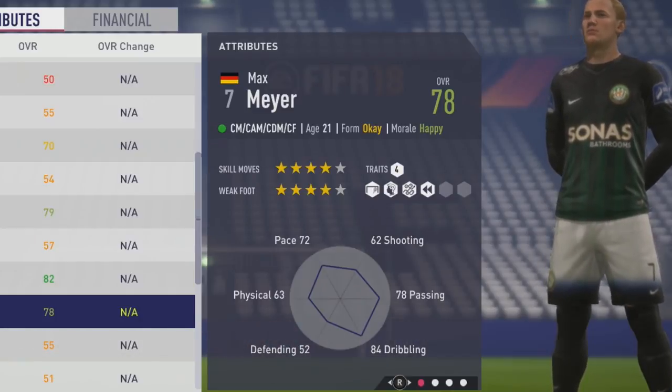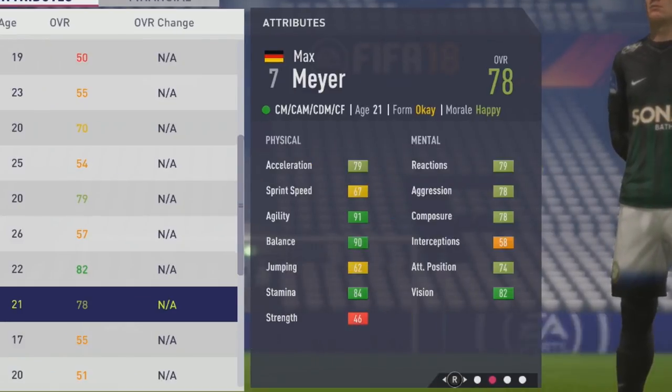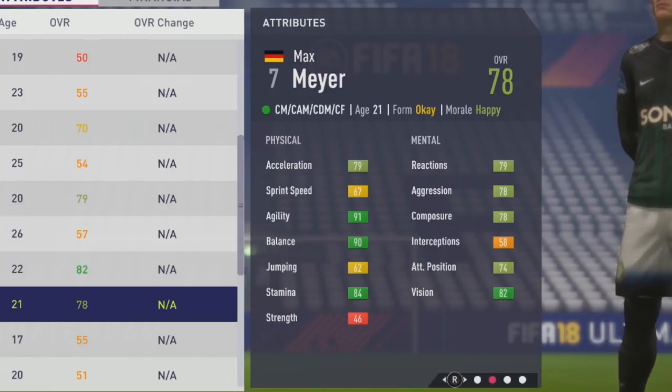We'll take a look at those physical and mental stats here. So 79 acceleration, 67 sprint speed — not the best pace — but 91 agility and 90 balance feel really good on the ball and in those tight spaces in the midfield.